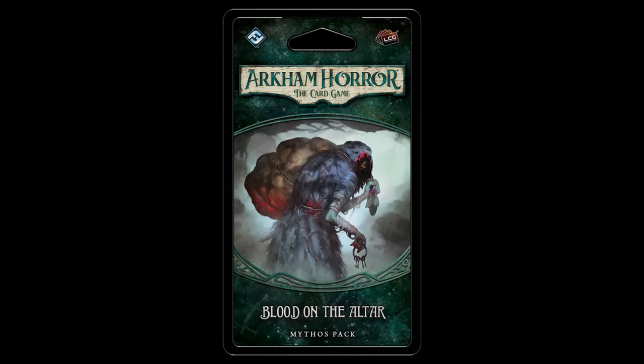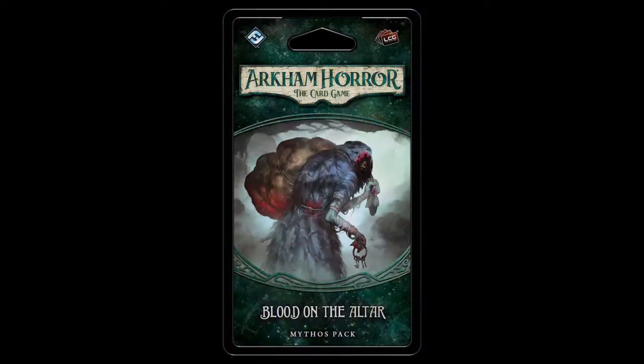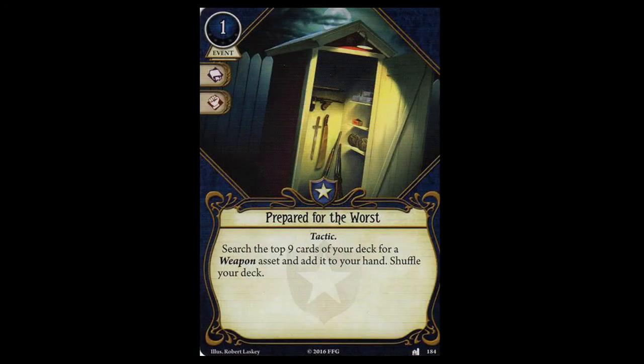Fantasy Flight Games offers up 11 new player cards in its latest Mythos Pack, Blood on the Altar. Will the players be appeased, or will the designers feel their eternal wrath? We'll get to the heart of the matter in today's TWID. The stars are right, and it's time for another episode of The Whisper in Darkness. I am your host, the Man from Leng. Thank you for joining me. On today's episode, I am reviewing the player cards from Blood on the Altar, the third Mythos Pack in the Dunwich Legacy Cycle.